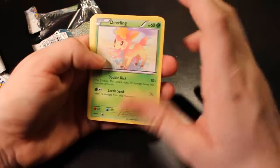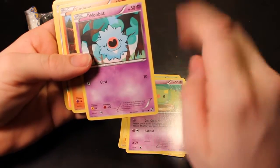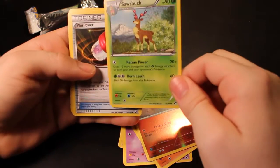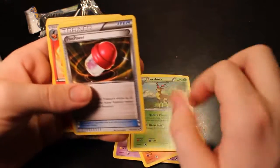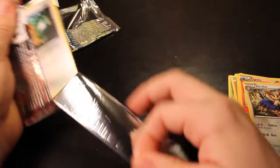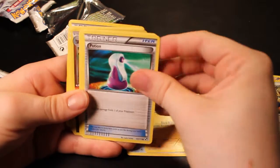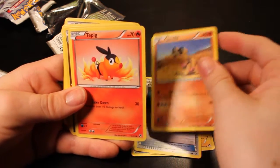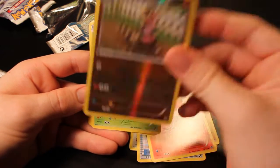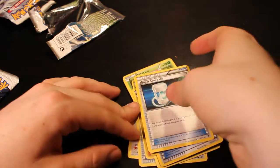Alright, let's open these up and check out what we get. So that's a new card right here — another new one, Woobat. Alright, holographic — and this one is also in the theme deck, so that's pretty cool. Sawsbuck. Most of those cards we've seen before. Interesting — we got a new one here, Sandile.